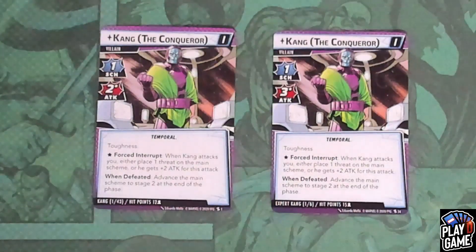Kang the Conqueror has six different iterations on Expert and on Standard. So there are two ways to play Kang. You must decide if you're going to play him on Standard or Expert, and then you will take the six versions of Standard or the six versions of Expert.